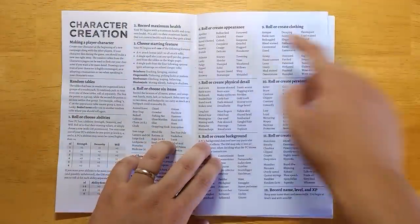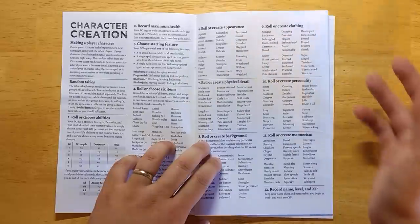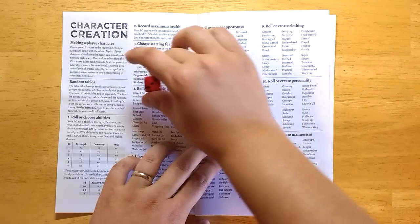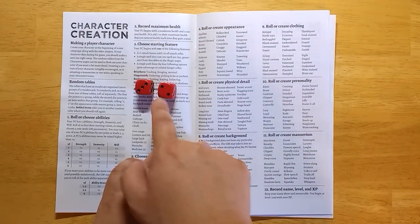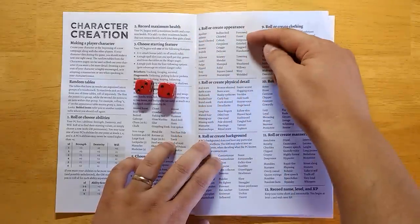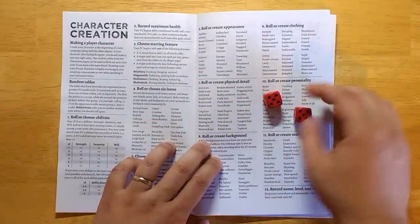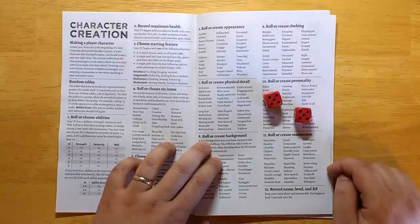All of the tables in this book — and this book is mostly made out of tables — are D36. What that means is that you roll two dice. For example, I got a three and a two: that means group three, item two. With six groups, group three item two would produce the result 'gaunt.' For clothing, I rolled a five and a five — group five, item five — so their clothing is 'practical.'